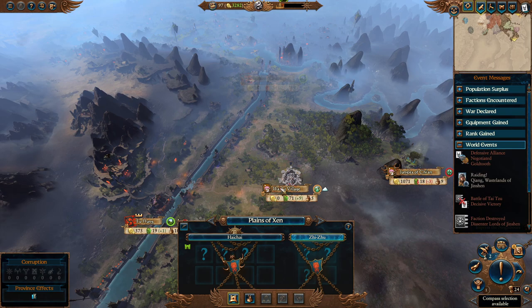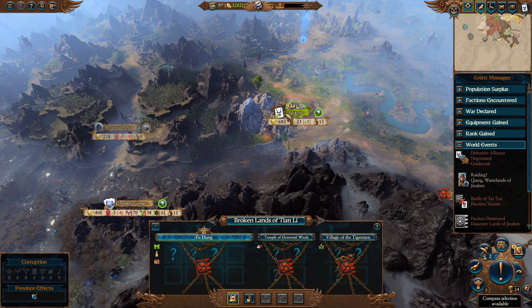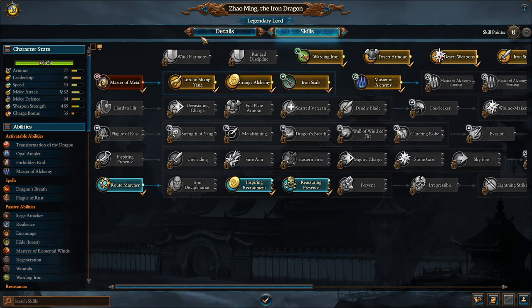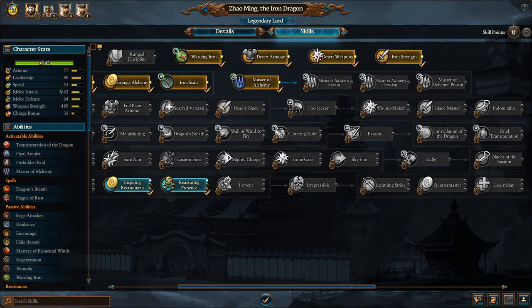Once Cathay is mostly pacified, you have a choice: go south to deal with some Wood Elves and fully finish the goal of Cathay, or start moving west. Zhao Ming gets along well with Ogres — at level 12 he unlocks Lord of Shang Yang, giving +40 relations with Ogre Kingdoms. There's no reason to kill the Ogres as this lord. Get a non-aggression pact, own all provinces on their border, and they won't attack Cathay. They'll be good buffers against Chaos, you can trade with them, and they'll be less likely to harass your caravans.